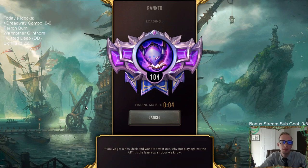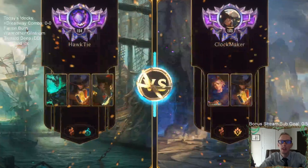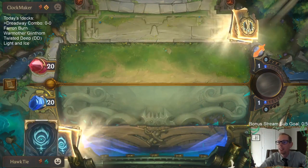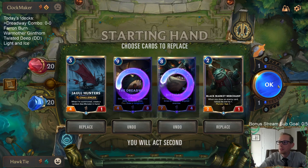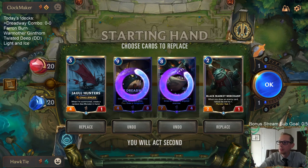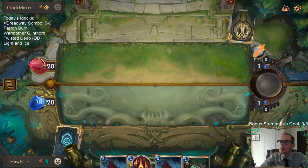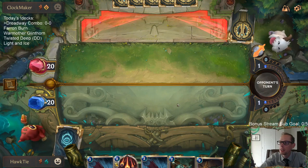We're trying out some different stuff in Ranked — we've got a Captain Faron Burn deck, which is really more of a mid-range deck but uses burn spells from Captain Faron to finish it out. Also Warmother Glint Horn in Ranked. For this game, I'm probably not playing Merchant on turn two; it's going to be a later-turn play, but I think Merchant is going to be good against Ezreal Twisted Fate.